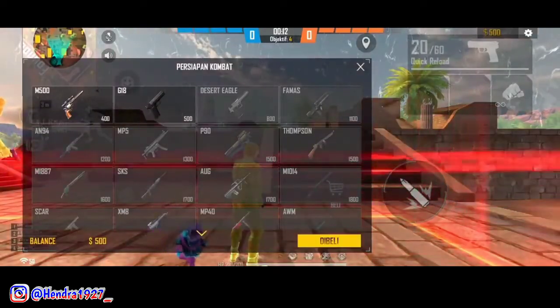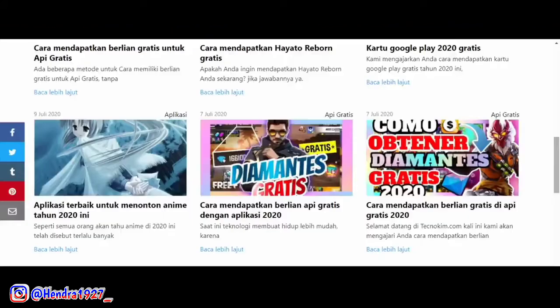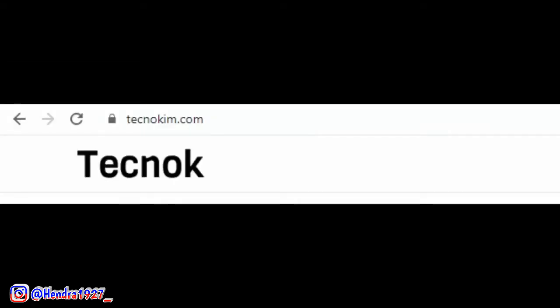Sebelum masuk ke videonya, disini gue mau merekomendasikan salah satu website yang berisi seputar game Free Fire, seperti bagaimana cara mendapatkan diamond, karakter awok, elite pass, dan lain-lain di game Free Fire dengan legal dan mudah. Hanya di teknokim.com. Untuk linknya ada di deskripsi ya.